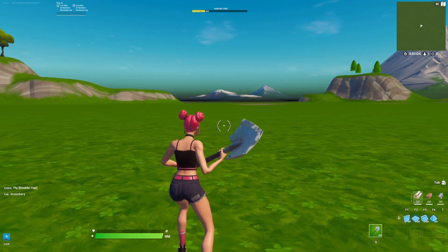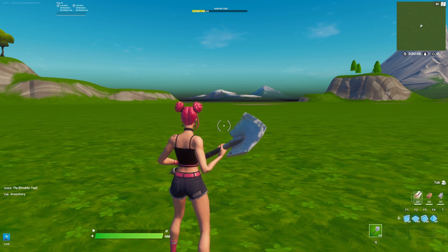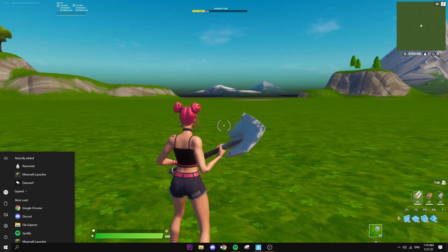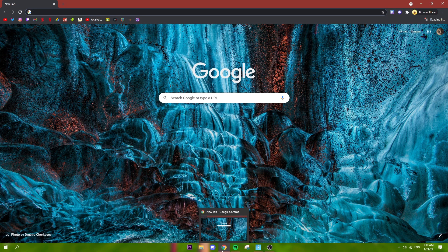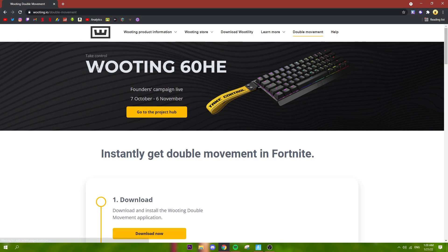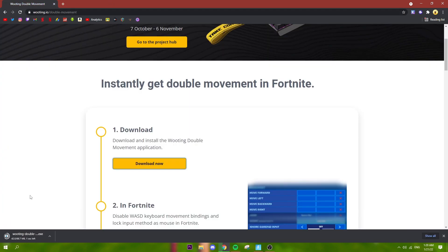I'm going to try to do this as quick as possible and show you guys step by step — it won't be complicated at all, it's really easy. What we're going to do is go into Google Chrome. I'm going to leave a link in the description that you can just click on and it'll send you straight to the download link. You're going to scroll down a little bit, click Download Now, and a new window should open up and it should start installing.